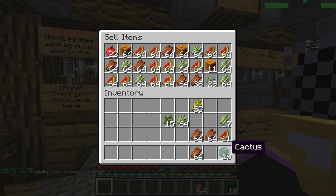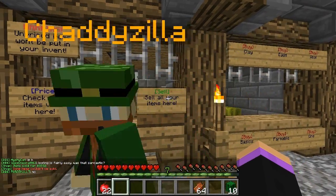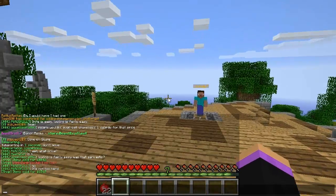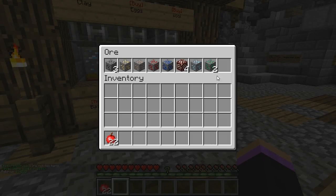Let's sell all of this and see how much we get. Some items could not be sold, which would be these apples. 5,000 so far. The tree saplings do seem to sell, and 1,000. Let's check our balance: 14,000.